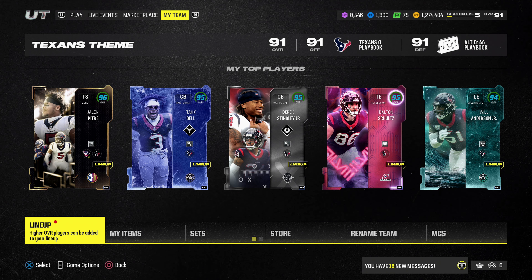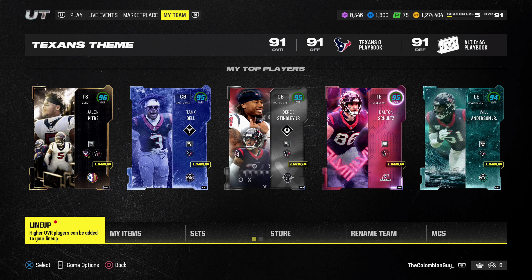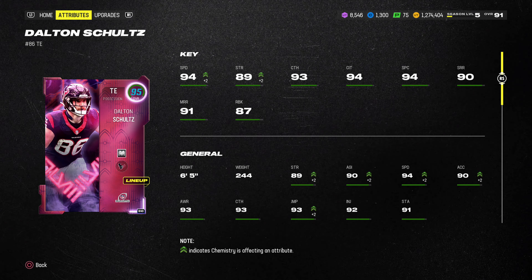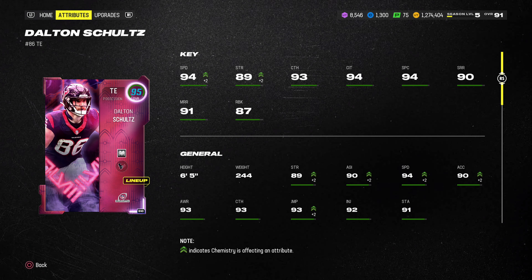Welcome back to the channel, everybody. We got some Texas Team Team gameplay and just take a look at our new top five players of the team. We got a couple new additions since our last video. Take a look at Jalen Petrie, 96 overall. We have the LTD Derek Stingley Jr. at 95 overall, and we have the playoff Dalton Schultz, and Will Anderson Jr. I don't think he was on the squad last game.